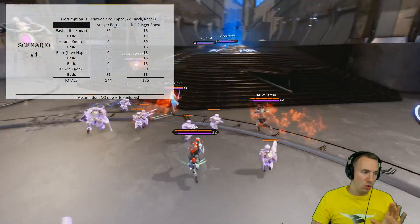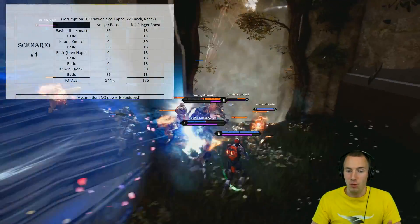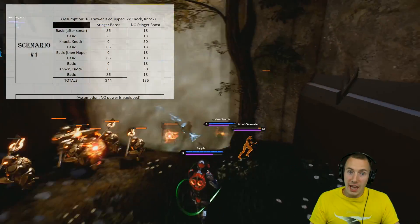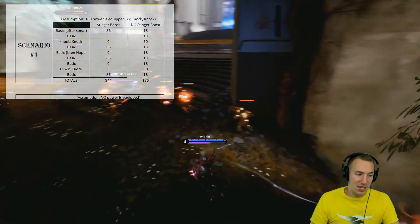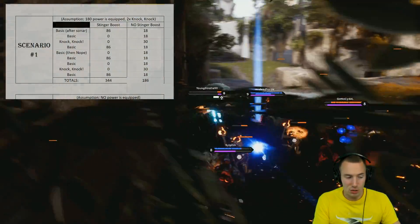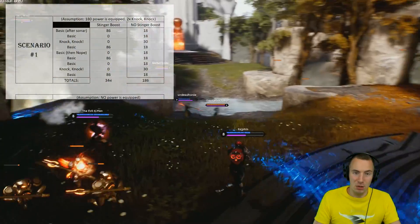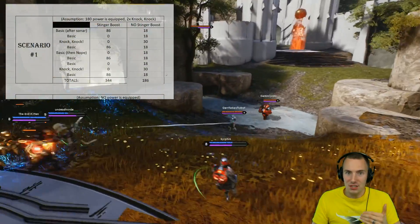In total, Stinger Boost during this time gives us 344 extra damage. Not having Stinger Boost would only give us 186 extra damage. That is almost twice as much damage having Stinger Boost than not in this scenario.